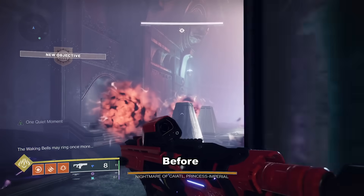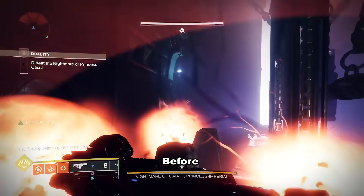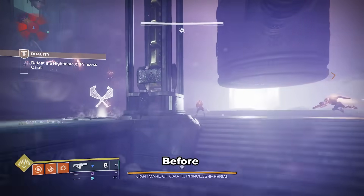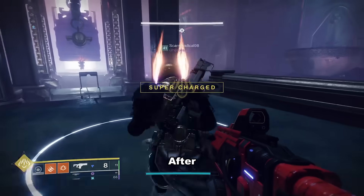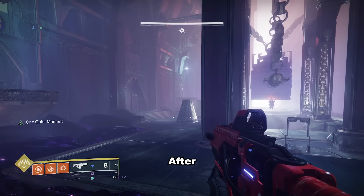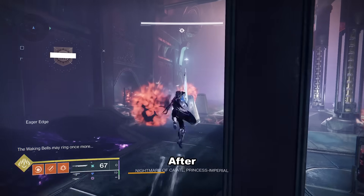Hey guys, you're here for a Duality boss cheese. This will prevent enemies from spawning in the normal realm, but not all enemies. This makes the fight significantly easier, but still leaves enough enemies to farm for ammo. This gets rid of everything but the bell keepers and the boss.